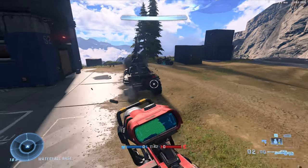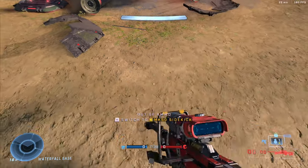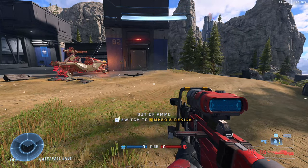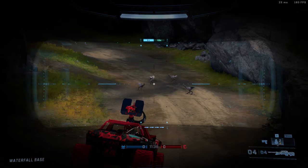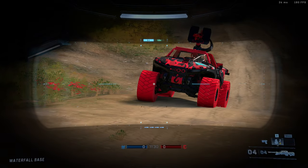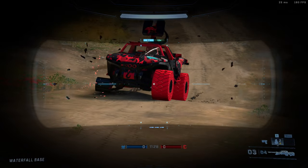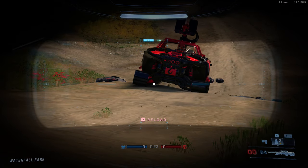Something you should actively look to do is shoot the tires on a Warthog. Tires take as much damage as the body, still making it a five-shot with snipers. Not only can you take out the health, you can also reduce the mobility, effectively making it slow, weak, and an easy kill.